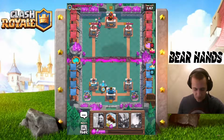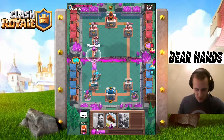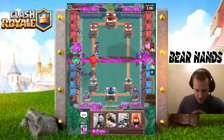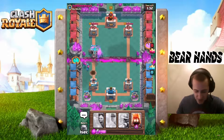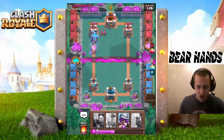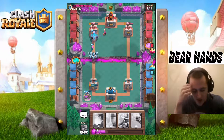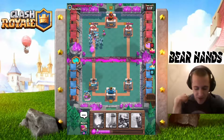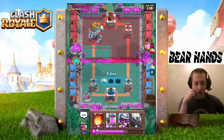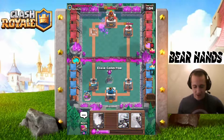Let's throw a Golem down. I throw down a Fireball which connects with everything and we take it out. A Log cleans up the mess — he has Minions, but Fire Spirits should deal with them. He Zaps but the Archer does work. I throw down my Minion Horde because I'll have Golemites shortly — if he doesn't get his Witch down immediately, he's in trouble. The Minion Horde eats that tower alive. That Ice Spirit getting pushed back was awesome.